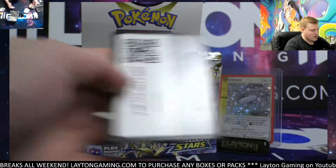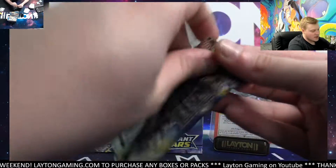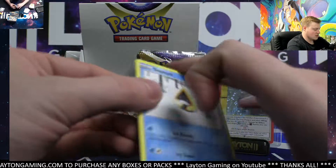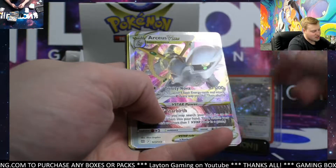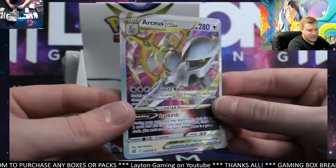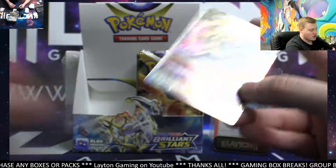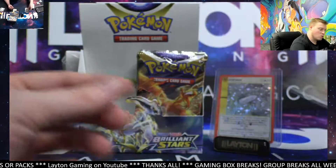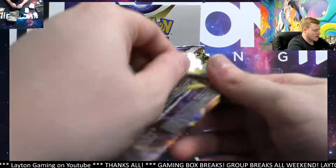Empoleon reverse, Rapidash on the rare. Second half — what's up Jake, how you doing this evening? Laura crushed it already — there is an Arceus V-Star now. Very nice hits — you go Laura. Very very nice guys, we are still on the first box. Well done Laura.